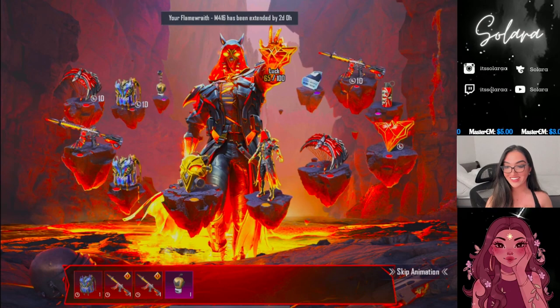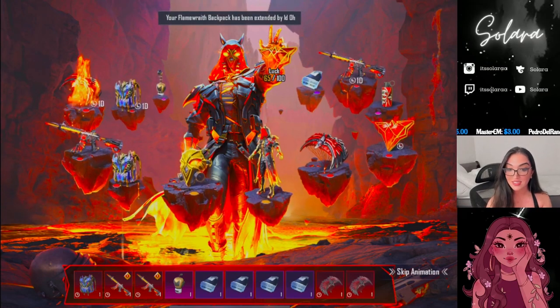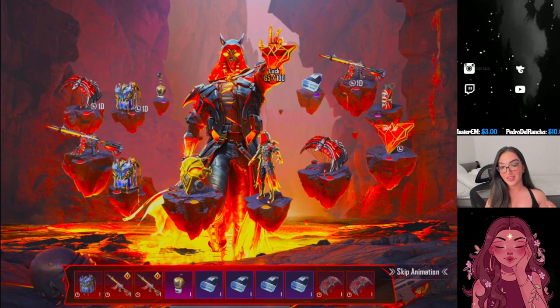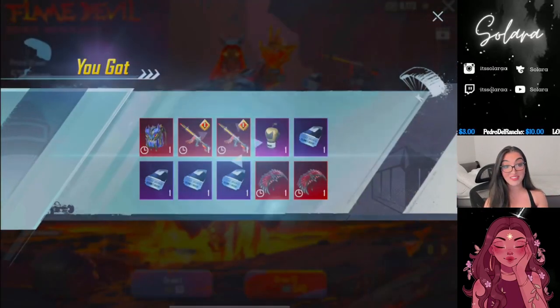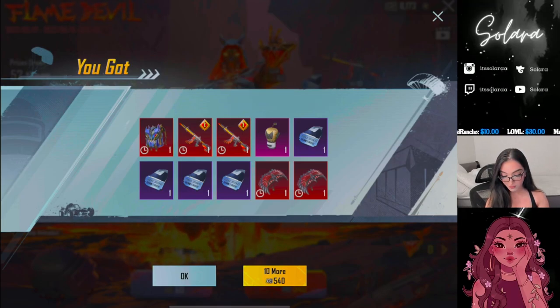What are the odds? From a single, we got the ornament again. I don't want the ornament. I mean I love getting stuff, I just don't want five of the same thing. How many do we have, even? Four! We have four of the same thing.